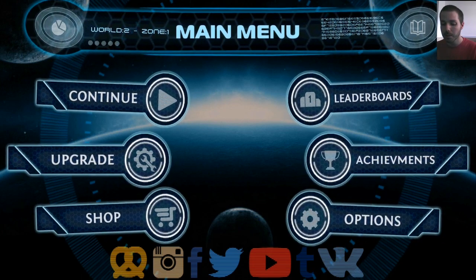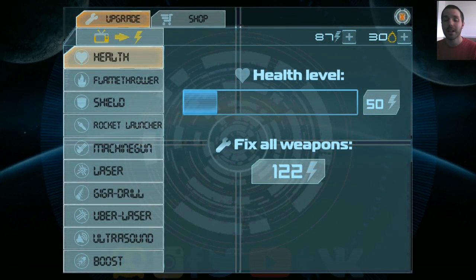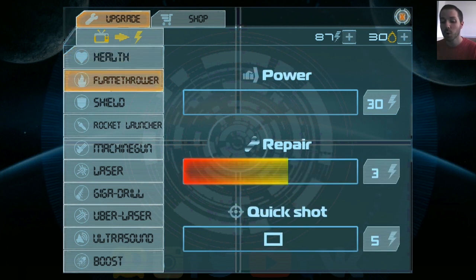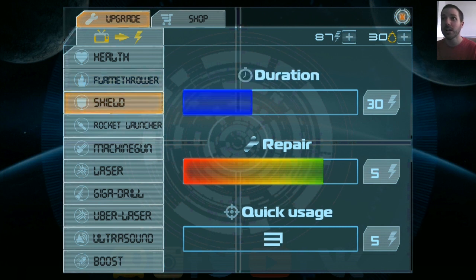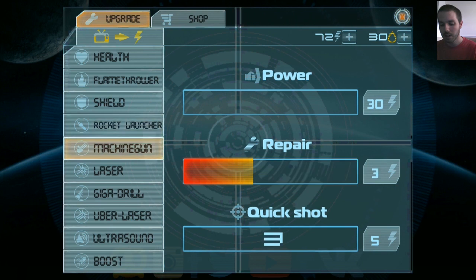So, upgrade shop — here you can see. There's 122 lightning to fix all weapons; I don't have that, I've only got 87 right now. But you can see each thing has power, you can add more quick shots or buy more quick shots. I've been increasing my shield recharging and that seems pretty important at the start — to have better shields. You can do repairs here for five, or repair that to the max, and then you're prioritizing what needs to be done.